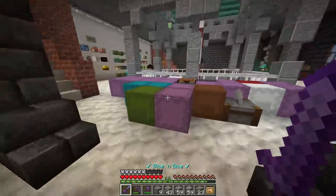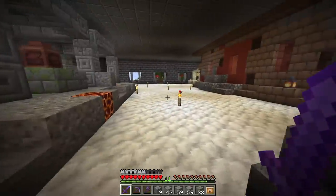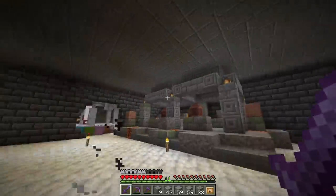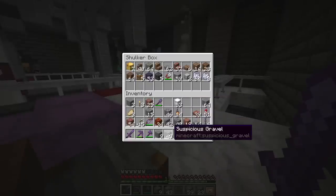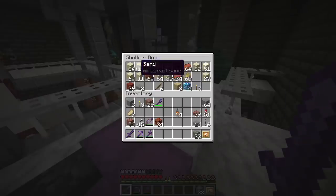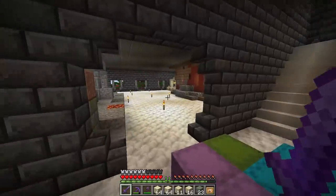Now we're moving on to the warm ocean ruins, which only have three shards. But I'm going to add a fourth one — just a default blank pot, because three is kind of tough to work with. Basically what I want to do is make a long archway reminiscent of some of the warm ocean ruins. We're going to need sandstone, suspicious sand, and cut sandstone variety. Let's see how it goes.